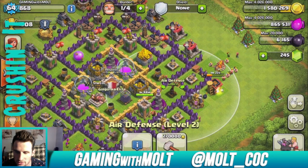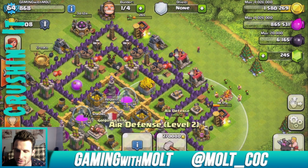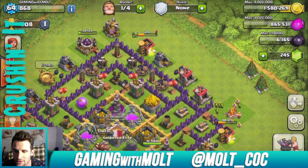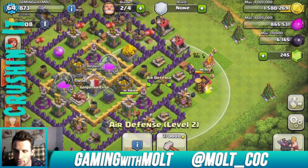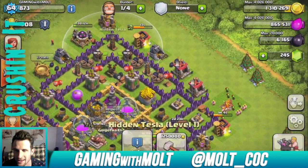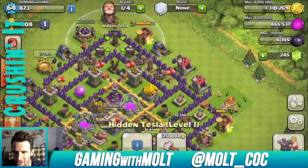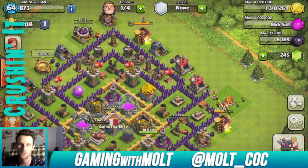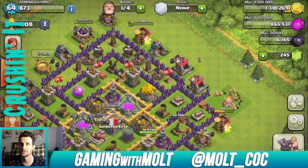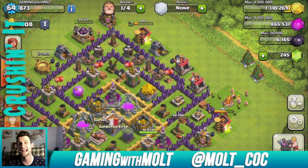Let's use some of our gold and see what we can upgrade. This air defense is level 2 right now — the other air defenses are level 5, so we definitely need to get that up. This hidden tesla is level 1 as well. We can upgrade the air defense and the tesla — but we'll also wait on some walls. I'll let these troops train up and be back in a couple seconds — going to grab some food.